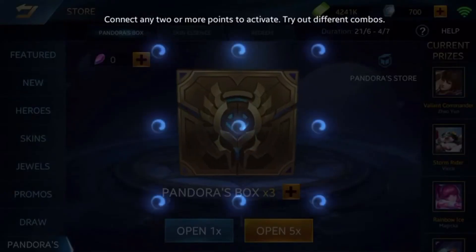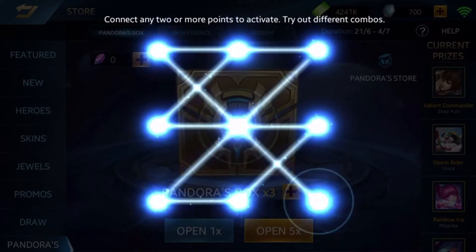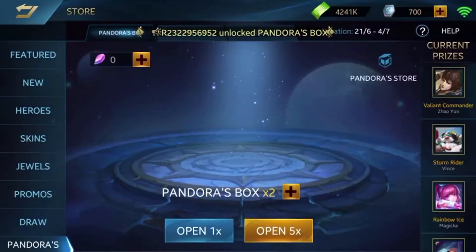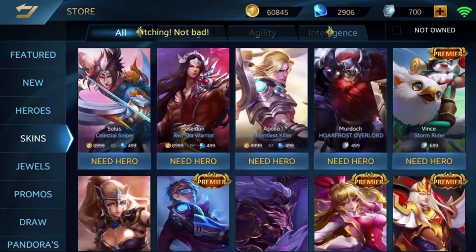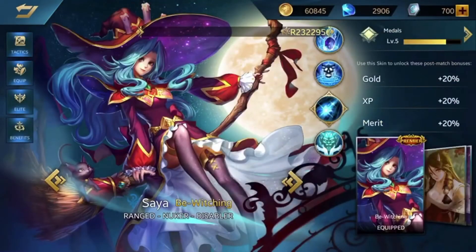This is our last box today. Let's randomly draw this thing and hopefully we'll get a skin. If not, we'll just cry together. And we got a skin... Saya! I believe it's 1K. Let's go and check the price. And we got a Saya skin. It's awesome guys. I thought I wasn't gonna get anything but that's great man.